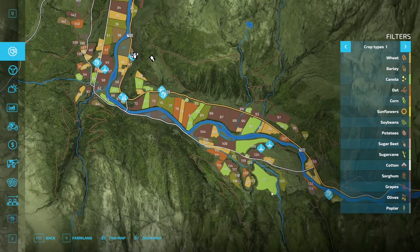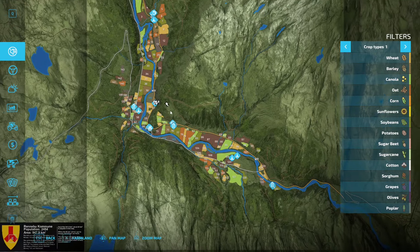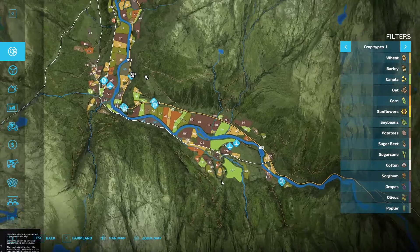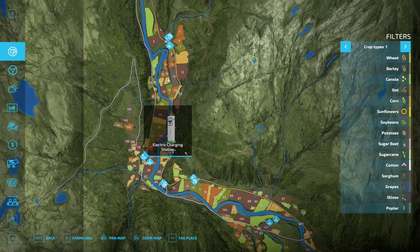There is quite a bit of stuff happening here. You might be telling yourself, why is it all in one strip? But this is based off of the Rennebu area, and this area right here is a river valley — all mountains on the sides, with land where you can actually do a lot of stuff. We actually have a couple charging stations located on the map.